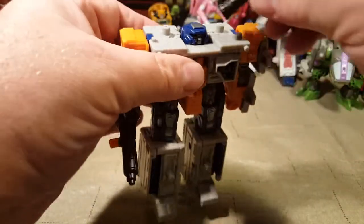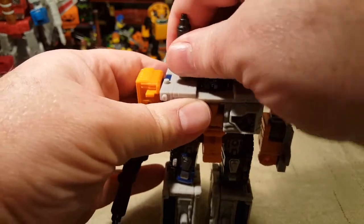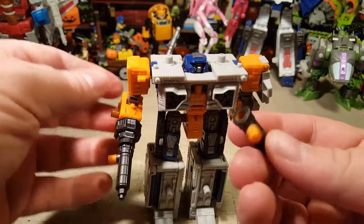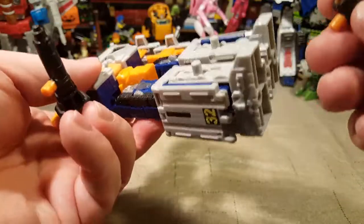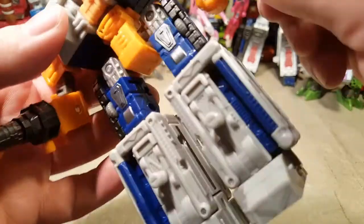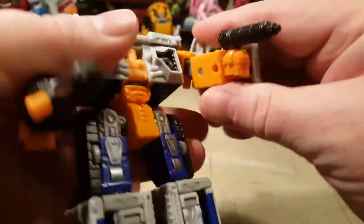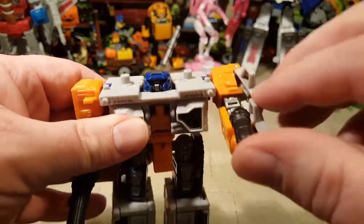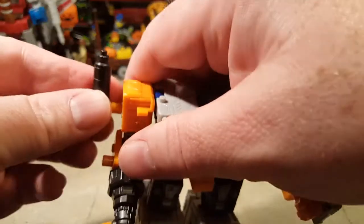You can put it on his shoulder as a smokestack, though it's a lot tighter than I'd like. He can also hold it in his hand as a separate little gun, which is cool. One thing I don't like about him is his little tiny flat head — I'm not a fan of that. I think it looks very silly.